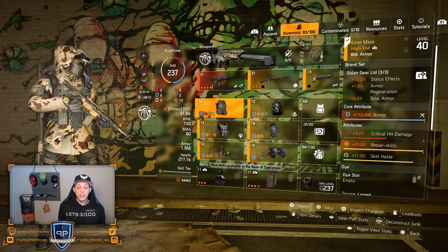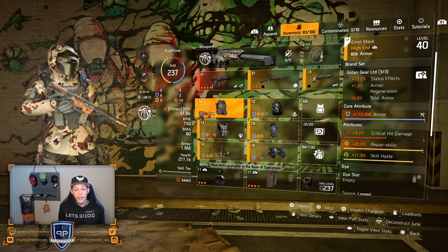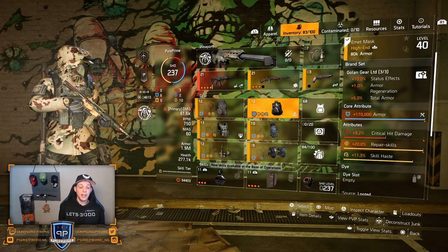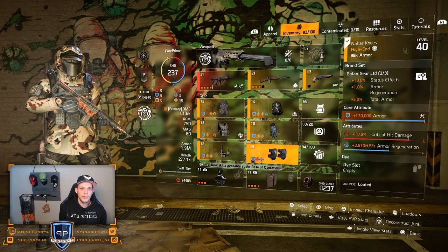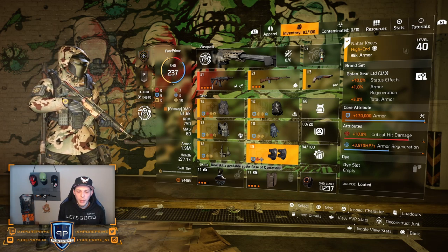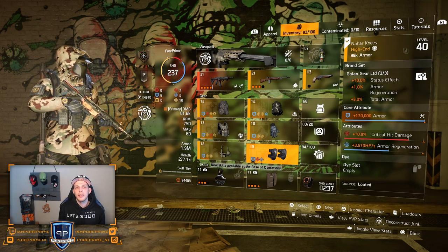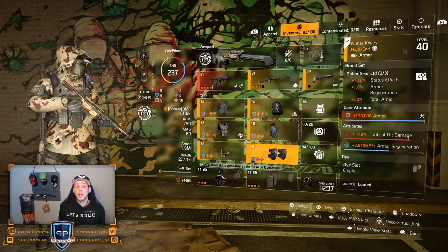I found it with 9.2% critical hit damage and a skill repair max of 20%, and I got an 11.3% skill haste mod on there. For my knee pads, these could be a little bit better — I would love to have some skill haste or skill repair on there — but I found it this way and it's pretty decent. It still gives me 10.9% critical hit damage and a little 3.5k armor regeneration per second, and that gave me the opportunity to roll 170k armor on there.